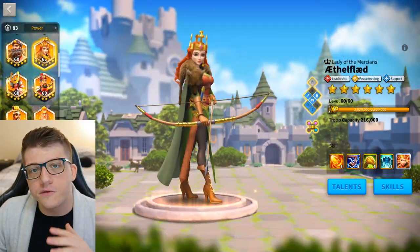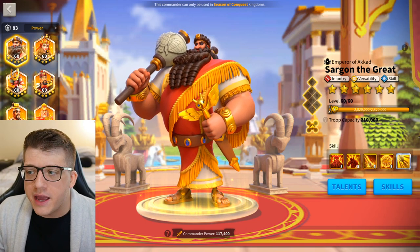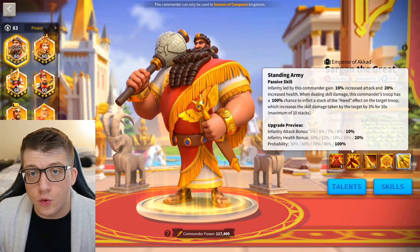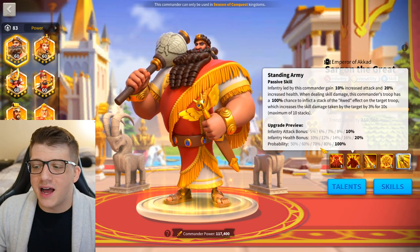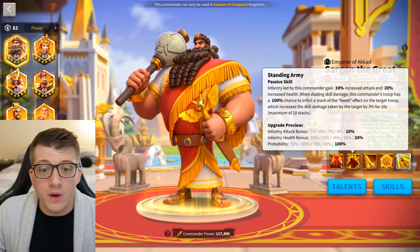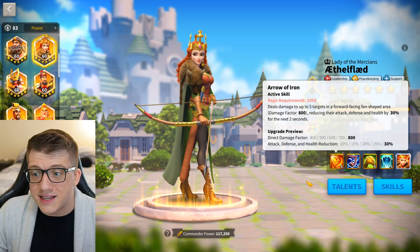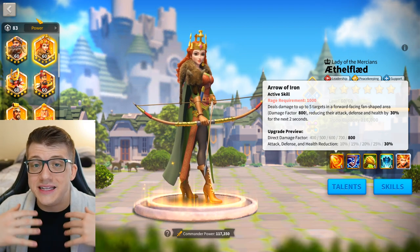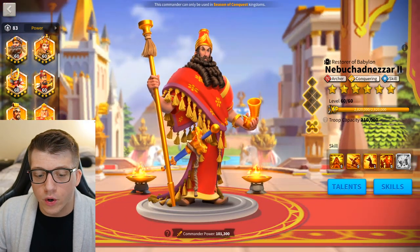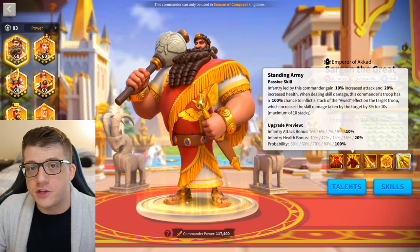I also want to talk about another pairing — Sargon primary with Aethelflaed secondary. Sargon with Aethelflaed is an interesting use for her, and we can make the case for this army even more now. The main thing you would do with Sargon as a supportive march is apply stacks of the odd debuff to as many targets as possible using AOE. A lot of commanders do not have five-target AOEs, but Aethelflaed does, and her active skill is a half circle — meaning the probability of hitting a target is much higher than with someone like Nebu or Mehmed. Aethelflaed is one of the most well-suited commanders for spreading the odd debuff.